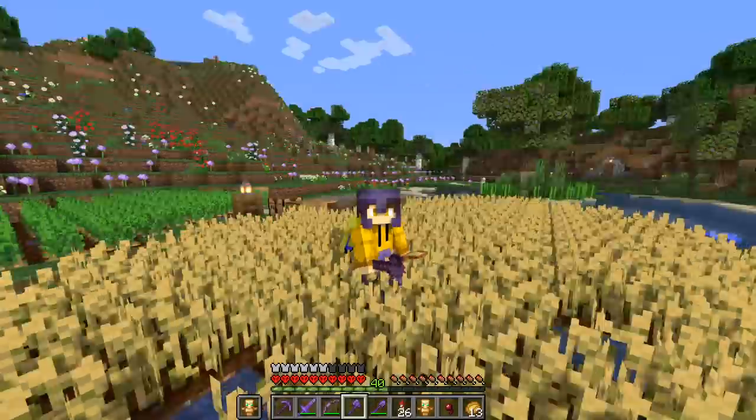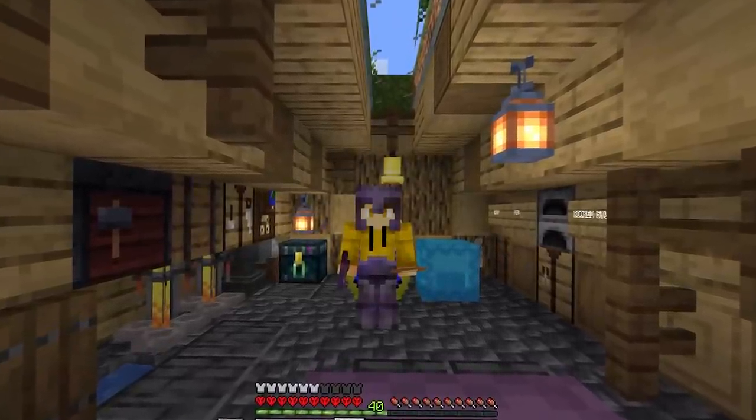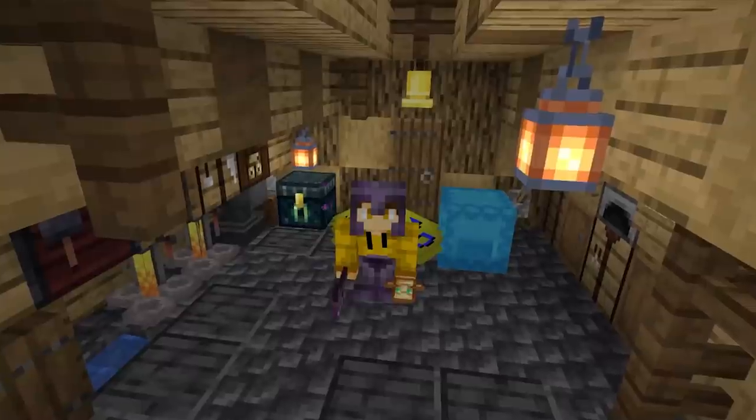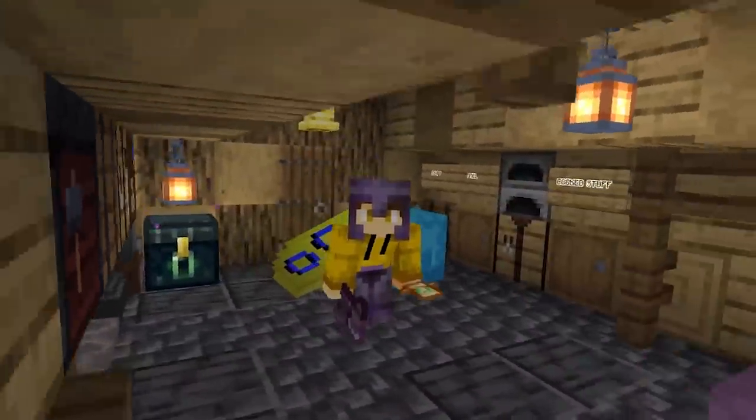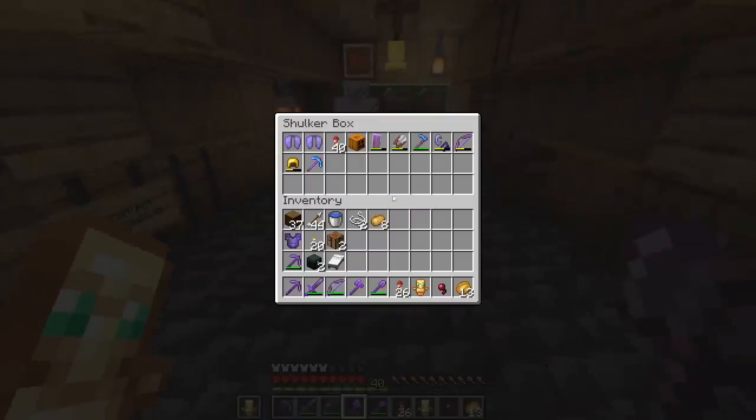Let's start with the wither skulls. It's not gonna be easy, but I'm sure we can do it. Since you can also use beacons in the nether, it might actually not be a bad idea to first get 3 wither skulls, defeat a wither, and put a beacon in the nether with resistance. Since the wither skeletons can be quite strong, we'll see how that goes.